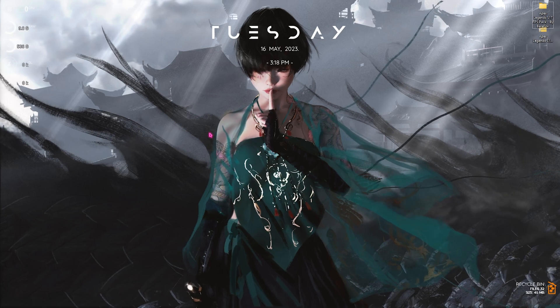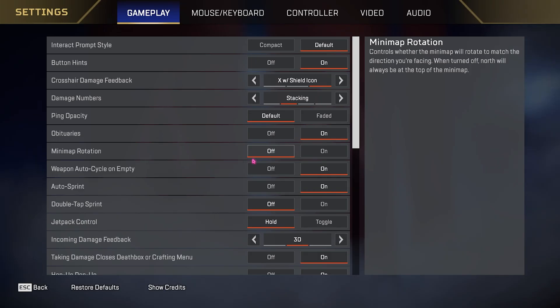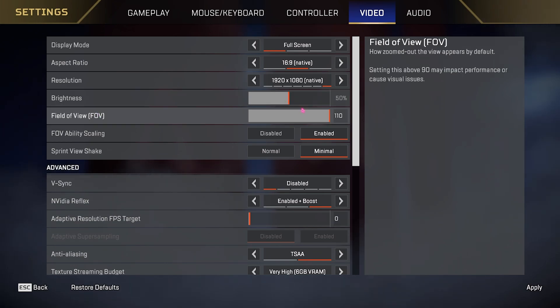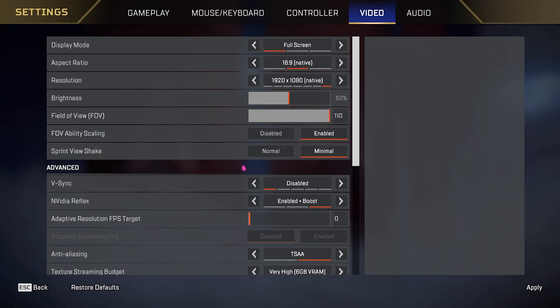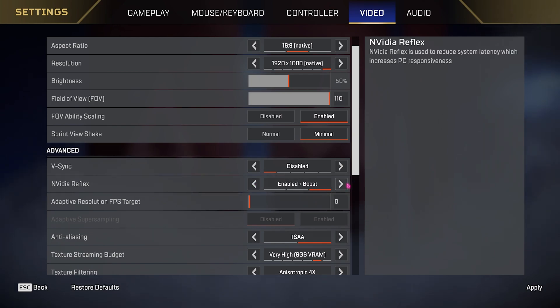Once you're done, hop into Apex Legends and follow the best in-game settings. Press Escape, go to Settings, scroll to the Video section. Set Display Mode to Full Screen, or use Windowed with a lower resolution for better FPS. I recommend Full Screen at native resolution and aspect ratio. For brightness keep it at 50, and FOV at 110 for better visibility. Keep camera shake settings minimal. For VSync, keep it disabled or set to Adaptive 1/2.